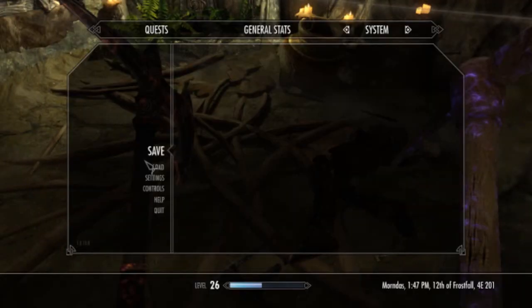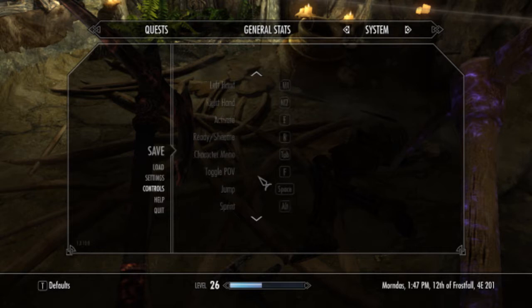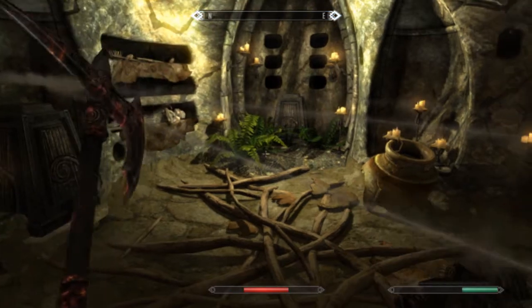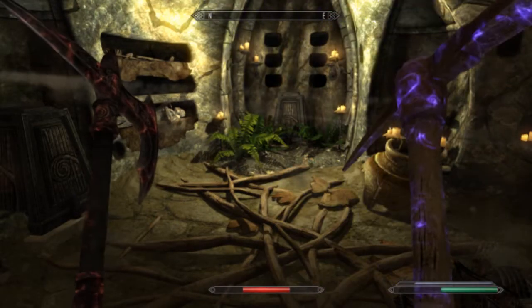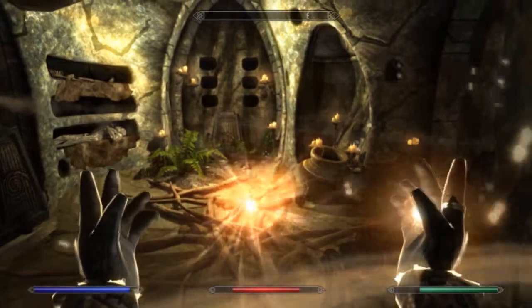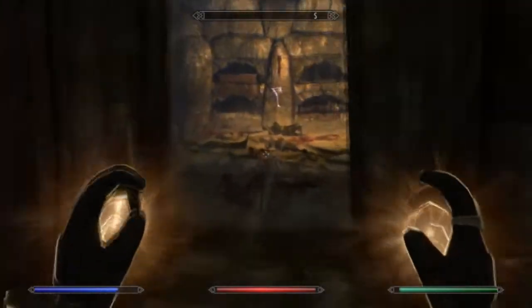What was the button to pick up items? It used to be Z but I know that's the shout button these days. Let me check controls. Activate - right hand, sheath, toggle, character menu, sprint, shout, power, sneak. I need to get the Telekinesis spell in order to do this. Let's see if I can run past this without dying too much.